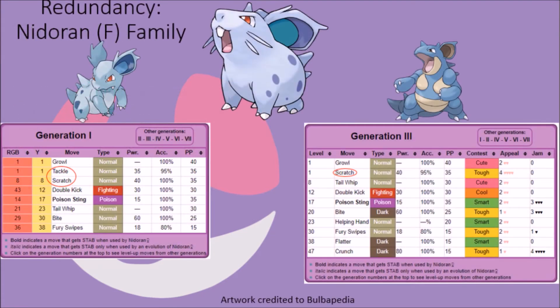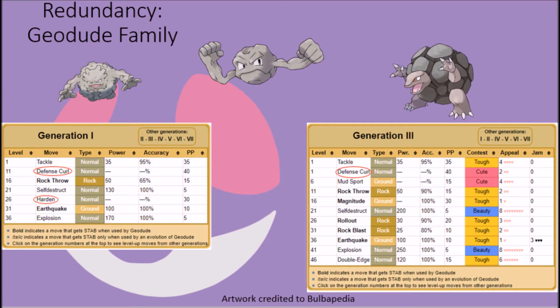Looking at the members of the female Nidoran family, we can see that they have multiple basic attacks that result in this sort of redundancy. The members of this family could originally learn both Tackle and Scratch, which deal similar amounts of damage to an opponent. Starting in Generation 3, Tackle was removed in favor of the Scratch attack, which at the time had a slightly higher base power. The members of the Geodude family follow this trend as well, as in Generations 1 and 2 they had access to both Defense Curl and Harden, which both have the same basic effect. Starting in Generation 3, they were only given access to Defense Curl, and Harden was removed, primarily because Defense Curl at the very least grants them an edge by additionally increasing the power of their Rollout attack alongside the Defense boost it provides.